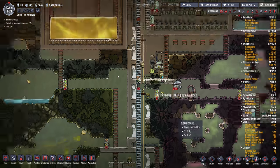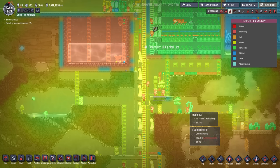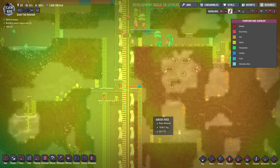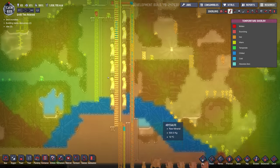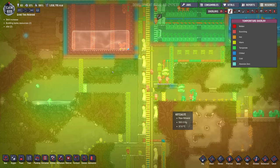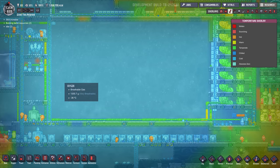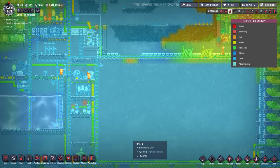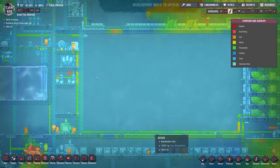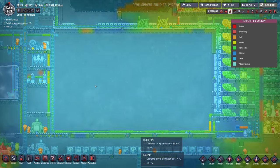We have to send the polluted oxygen to a cold room. Now where should I do that? We could just make a cold room using some wheeze warts — that might be the easiest thing to do. Or we could send it up into our cold area here. That would kill all the germs, and then we'll eventually be sucking it out through all these pumps. I actually kind of like that idea — if I just dump it in here, that might work very well.